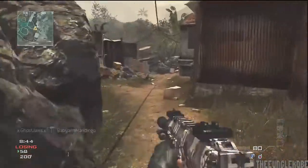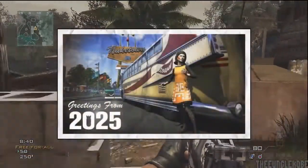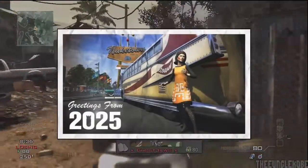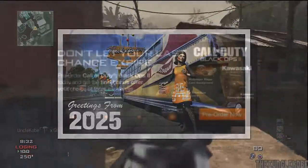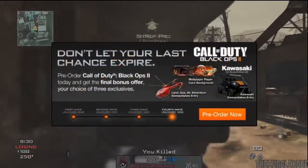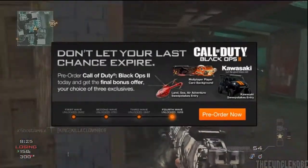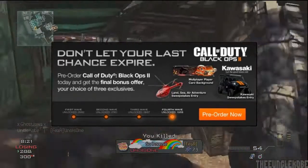Starting off, we have this teaser picture for the Nuketown 2025 map that you get free with the pre-order of Black Ops 2. Quick heads up — if you haven't pre-ordered it and you know you're going to get it, I highly suggest pre-ordering at GameStop right now. If you do pre-order, you get Nuketown as well as your choice between an exclusive player card background or an entry into a couple different sweepstakes to win prizes.